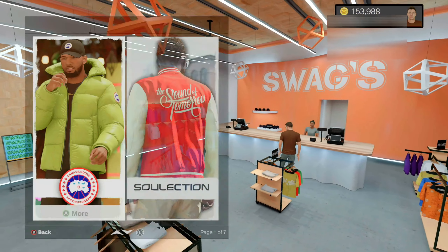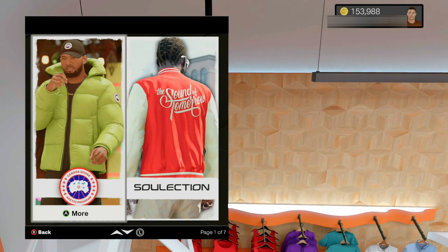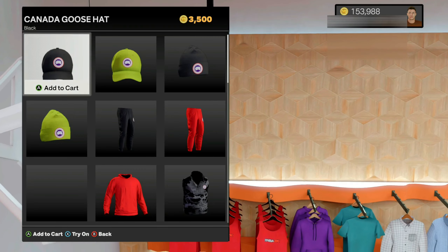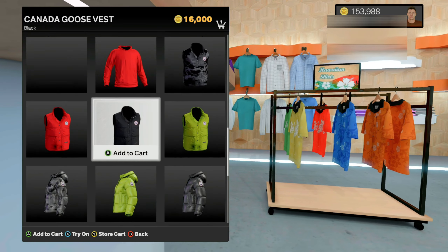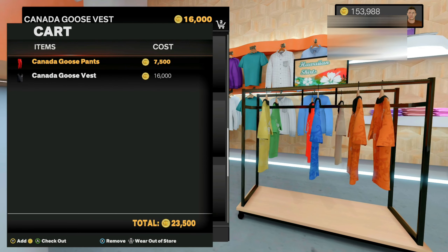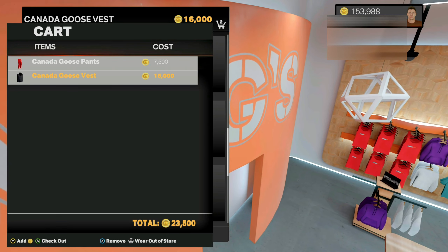What you guys want to do is walk into the store and then pick your clothing items. This part is very important because you have to remember which items that you pick. What I'm going to do to make it easier is pick my items — I want to pick this item and then this item as well. Once you have the items in your cart, bring up your store cart.